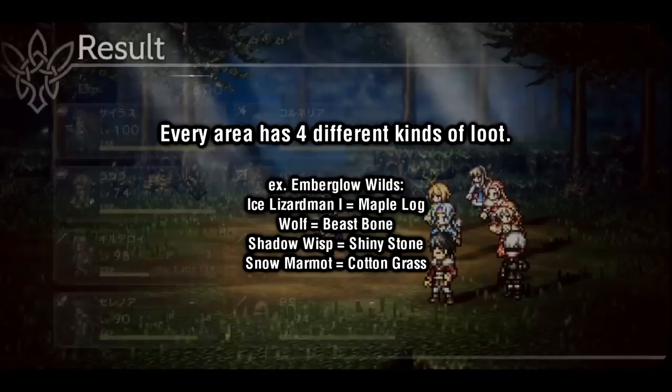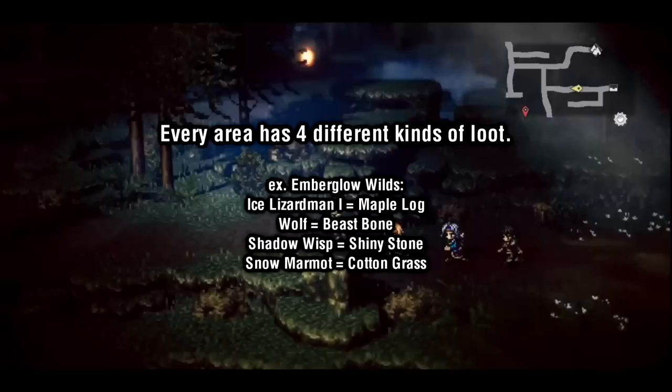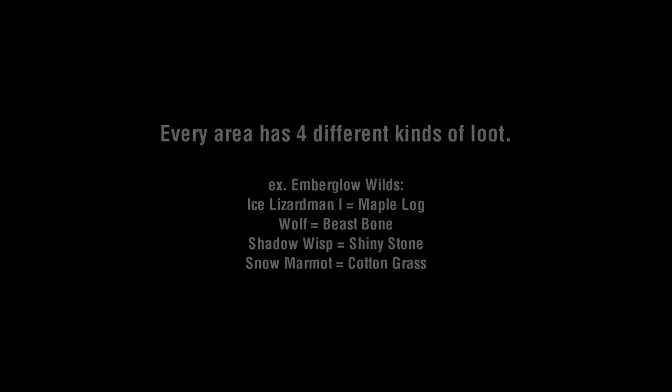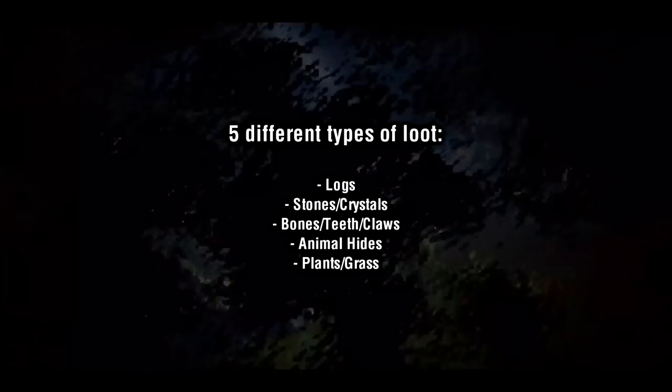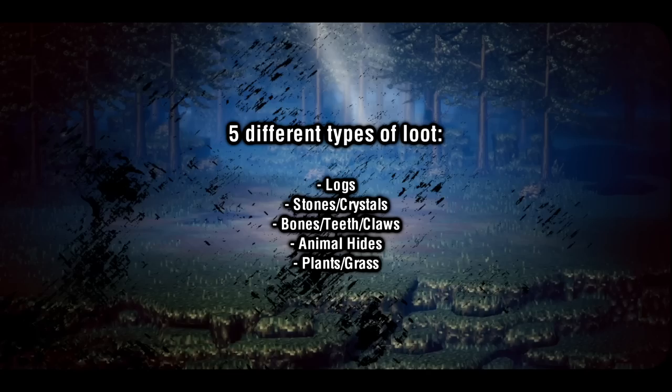Ice Lizardmen will always drop logs, wolves will always drop bones, shadow wisps will always drop stones, and snow marmots will always drop grass. By identifying which enemy drops what type of loot in a specific area, you can focus farm for the materials that you need the most. There are five different types of loot in total. Logs, stones, and animal body parts such as bones, teeth, and claws are the three categories of loot that will appear in pretty much every area. The last two types — animal hides and plants — effectively make a fourth category together, and never appear within the same area.